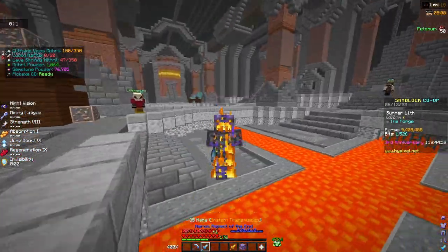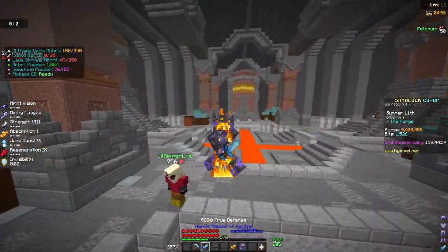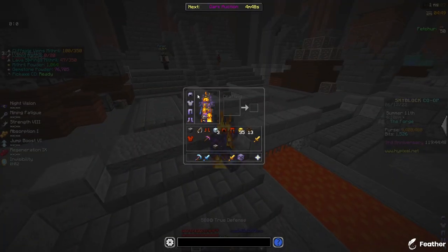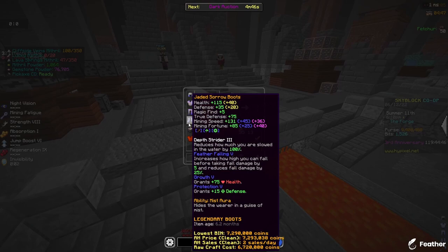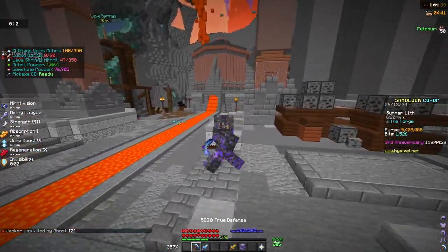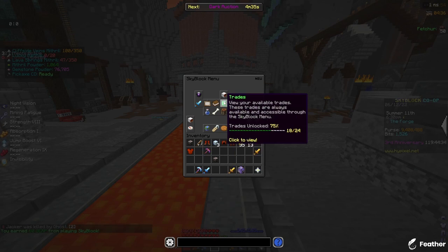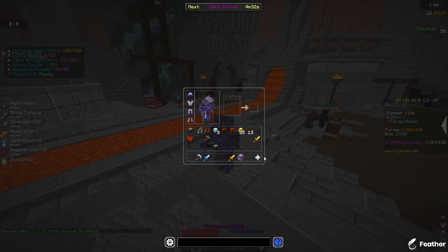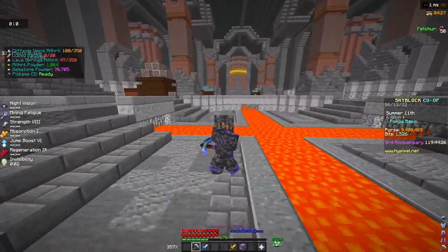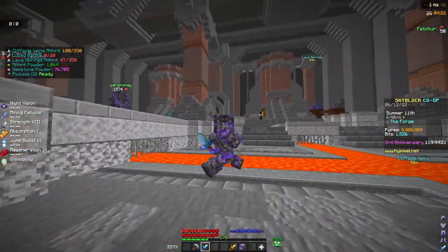Hello guys, welcome to a mining video on Hypixel Skyblock. Today I'm going to be mining with this Pickonimbus. The Sorrow armor is so good — with just the Sorrow armor I can get 561 mining fortune, and with this setup 591. I'm going to mine for three minutes and multiply that by 20 to see how many coins I can get in an hour.